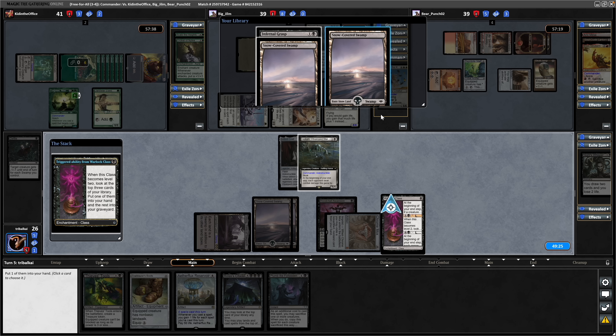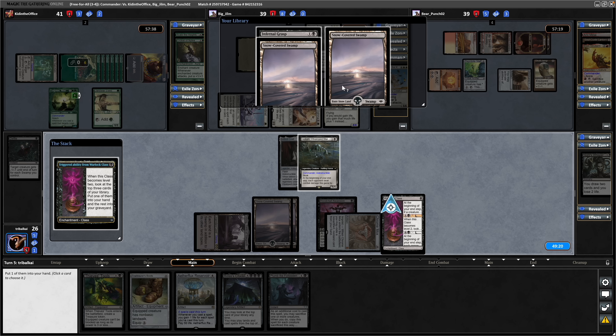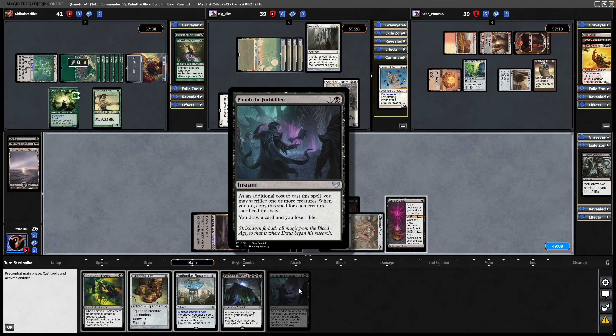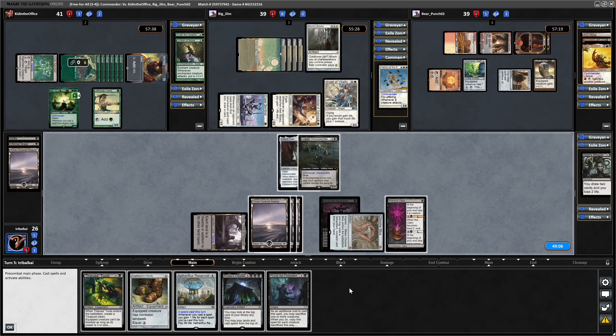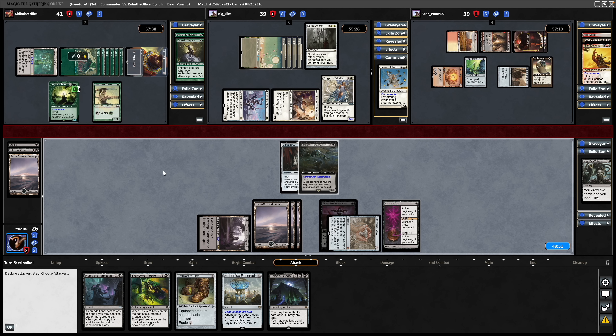We have a couple of lands on top of our library, along with an Infernal Grasp. A Swamp goes into our hand. Play the Swamp. We're just holding up the Plumb the Forbidden now, which is likely just going to be draw a card and lose a life. Going a bit too slow for my liking. Obviously hold back Gollum as a blocker now that we've hit everyone - that should keep us from losing too much life, although the green player could get Trample next turn.